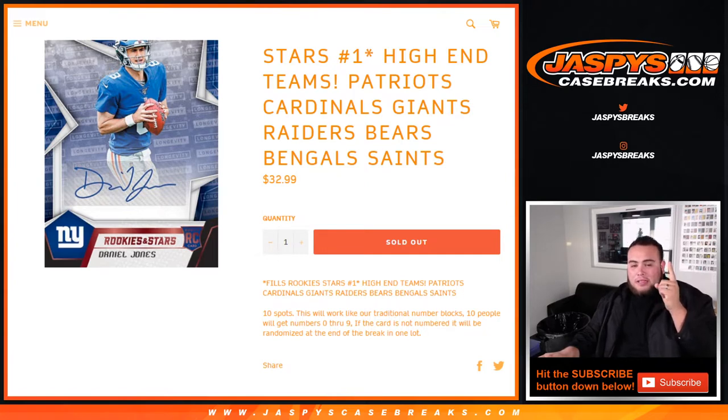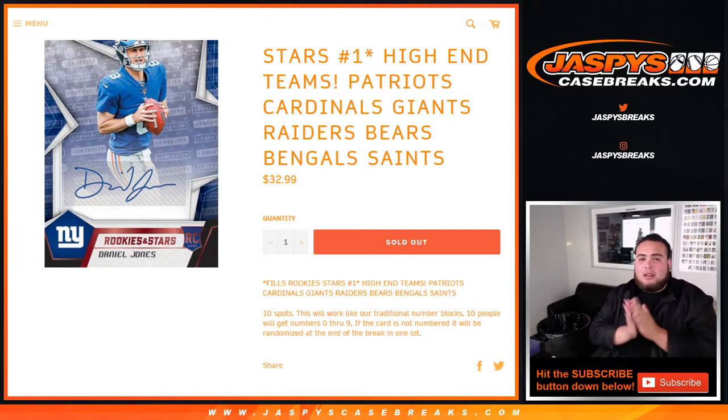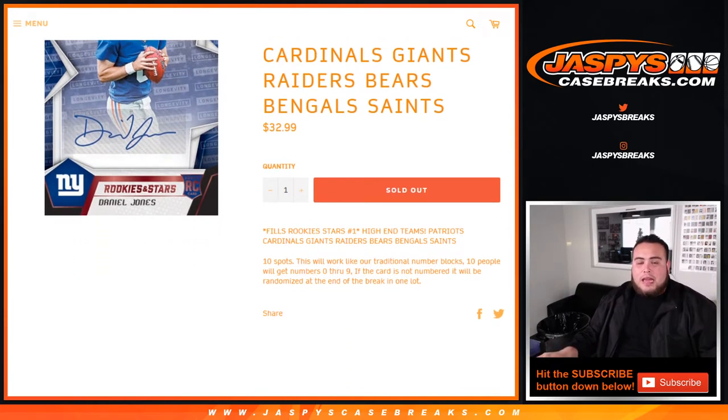There are 10 customers in this randomizer. Everybody's gonna get a number from zero through nine, and depending on the zero number — the first number next to the dash on the left side of the card — that determines what hits you can get out of all these teams. There will be unnumbered cards, numbered autographs, numbered relics, and base cards. Zero-number cards are unnumbered.